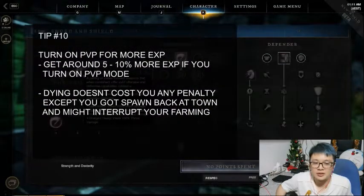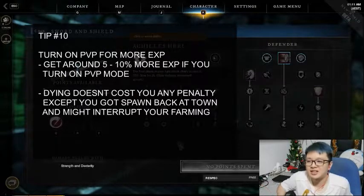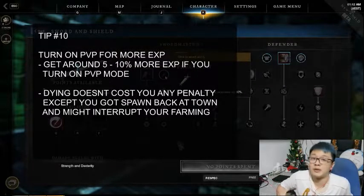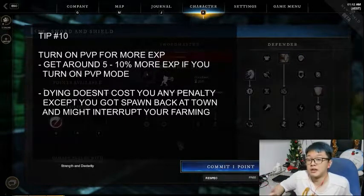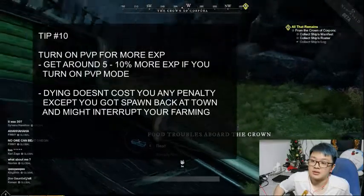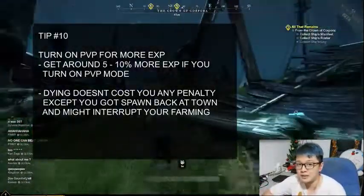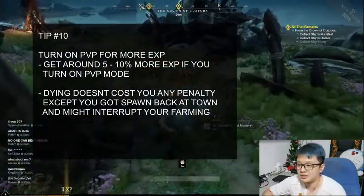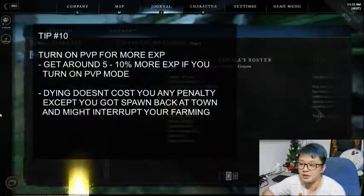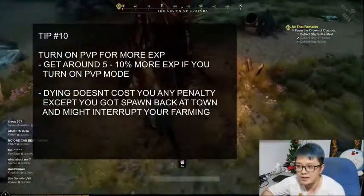Last tip for this video: you can turn on PvP mode for extra XP — if I'm not mistaken you get 10% more XP in return for turning on PvP mode. What PvP mode means is that people from different factions, when they see you outside of town, can attack you. But the good thing is that when you die there's no penalty, as far as I know. So if you want to farm XP, just turn on PvP mode and do all your fighting. If you're heading somewhere far and don't want to get ganked, you can leave it off — it's up to you.